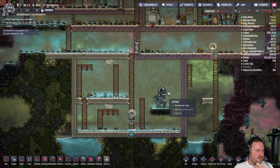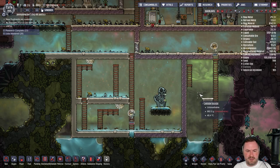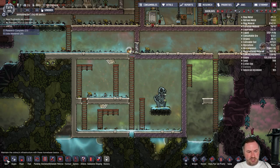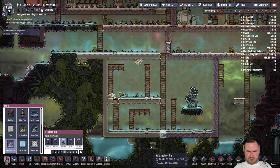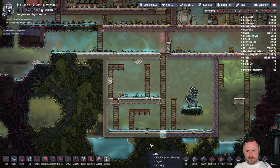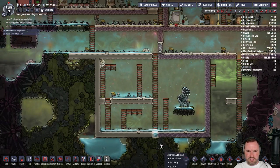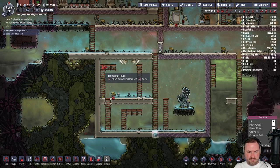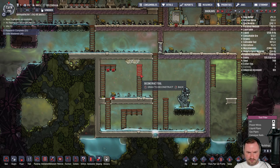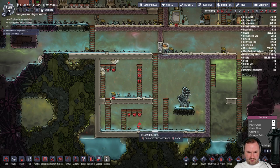Liz suggests: open the door to the steam geyser to make steam water, lower pressure equals more oxygen, and open that room in the ice biome. I will do all of those things in time — it just takes a little bit of time and for that I apologize. Start getting rid of some of these ladders as well because they're not needed.